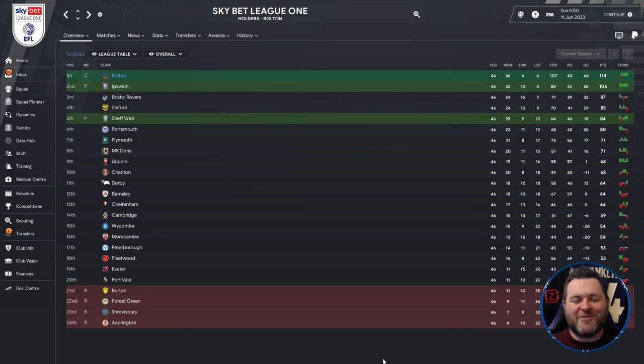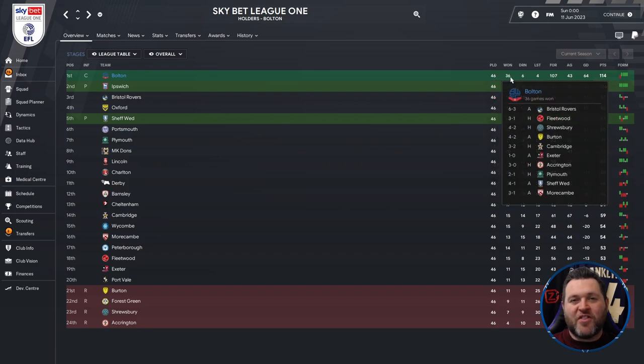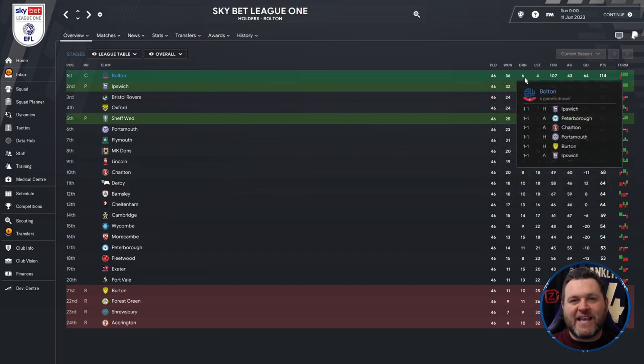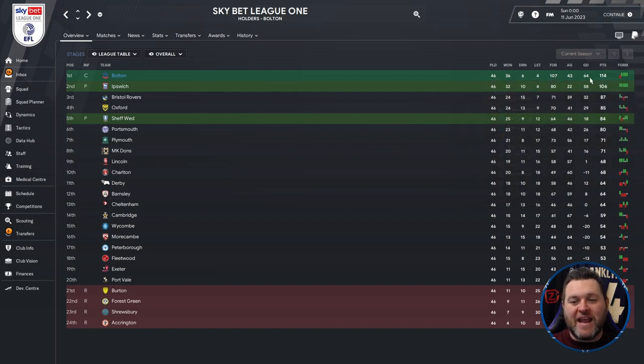To kick off the results, we are in England in Sky Bet League 1. We're looking at Bolton Wanderers and we find them top of the league. Breaking down their league campaign: they played 46 games, won 36, drew 6, lost 4, scored 107, conceded 43, had a goal difference of 64, and finished on 114 points — 8 points clear of nearest rivals Ipswich.